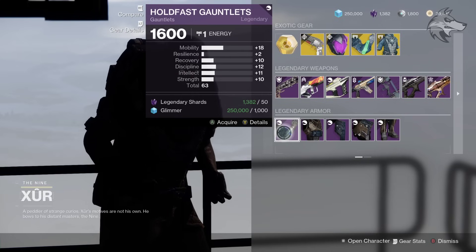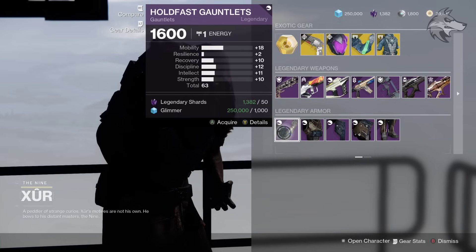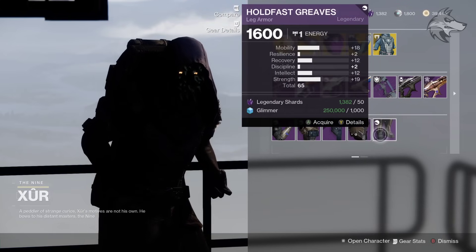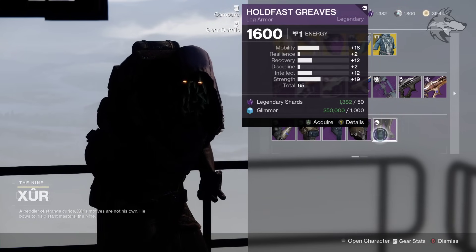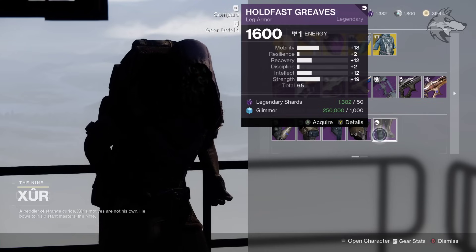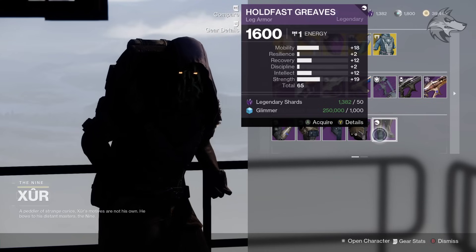He does however have the armor set from back in Season of Arrivals — that's the Holdfast set right here on Titans. Of course, if you're looking to add this to your collection, since it doesn't drop elsewhere, it's a relatively rare armor set in terms of acquiring it these days. You can check in on your various characters to see the stat rolls and things like that.